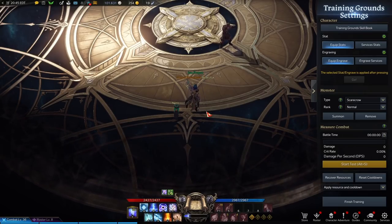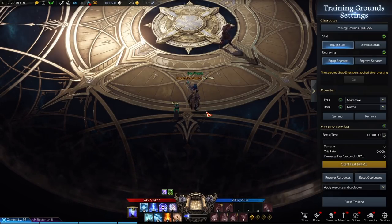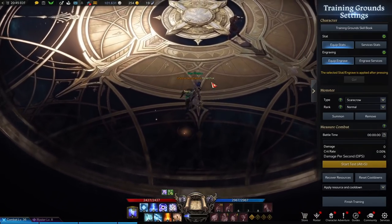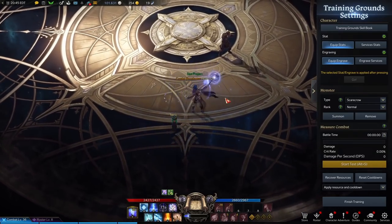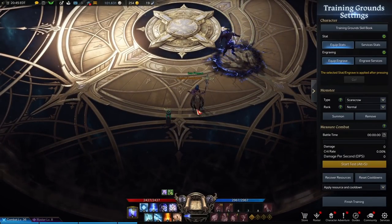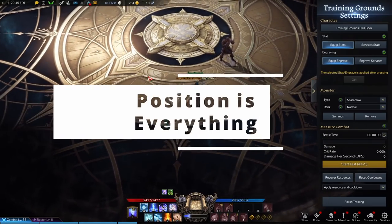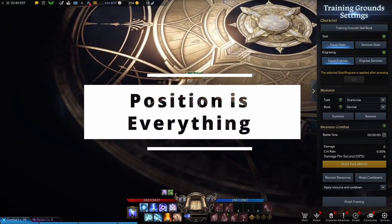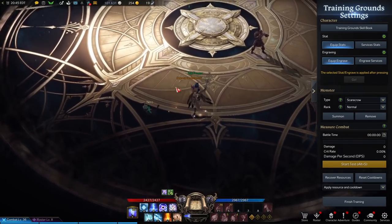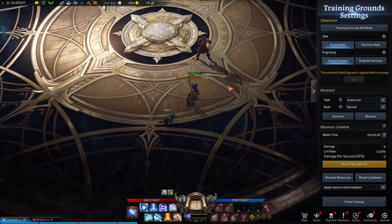Some downsides of the Sorceress: you do not have any super armor, and you can get interrupted very easily. Anyone who knows what they're doing will interrupt your cast animations. Some are pretty lengthy, like Electric Vortex, which takes about two-thirds of a second and is very telegraphed. Because of this, positioning is absolutely key — you need to abuse your field of view, catching people off guard outside their FOV so they cannot react.